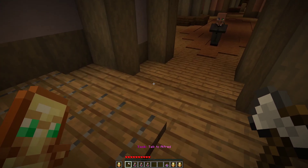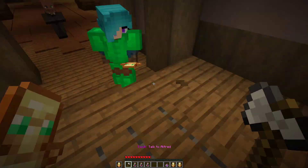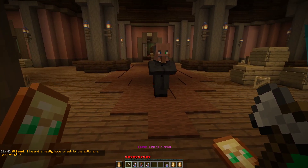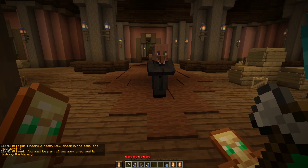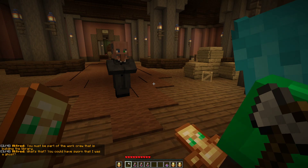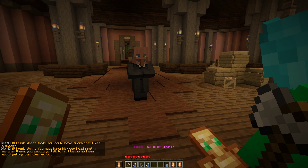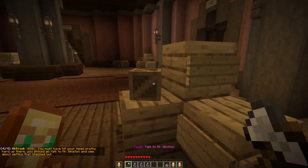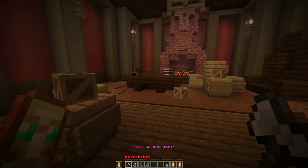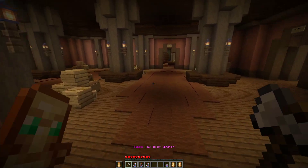Let's find Fred — or Al — I don't know which is a better nickname. Fred! He's alive now. The floor is not broken anymore. So everything looks better in the past. 'I heard a really loud crash in the attic, are you alright? You must be part of the work crew that is building the library.' Yes, that's us. 'You could have sworn that I was a ghost? You must have hit your head pretty hard up there. Go talk to Mr. Vincent and see about getting that checked out.'